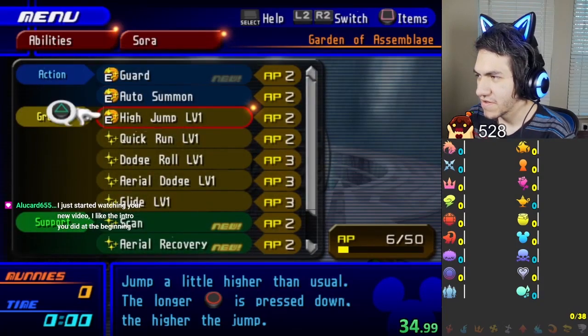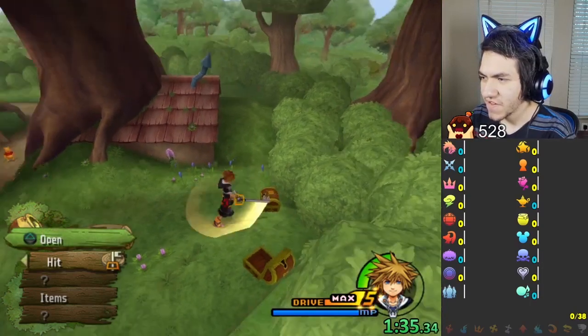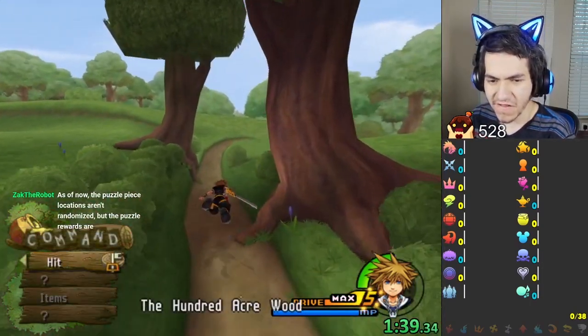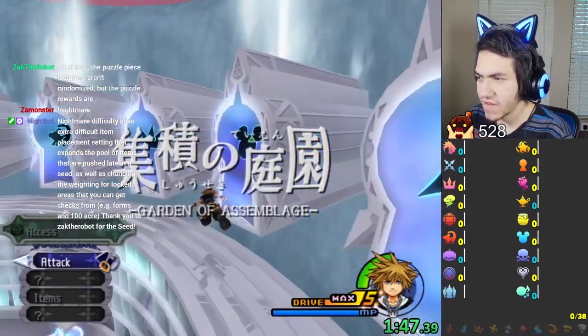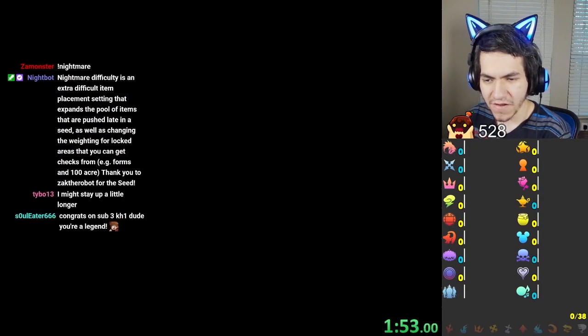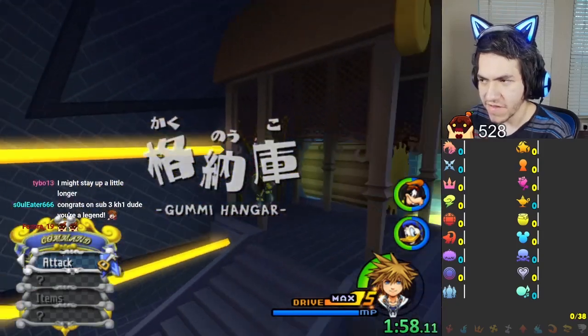Important checks are all of the spells, summons, drives, turn pages, the proofs, and the promise charm. A check is just anything that's randomized throughout the run. We're trying to get everything in the randomizer, which will probably result in nearly doing everything in the game. It all depends on our luck.